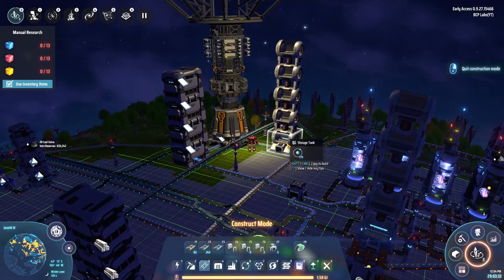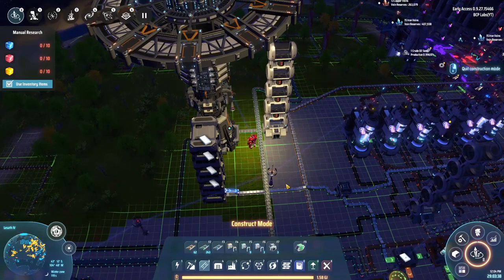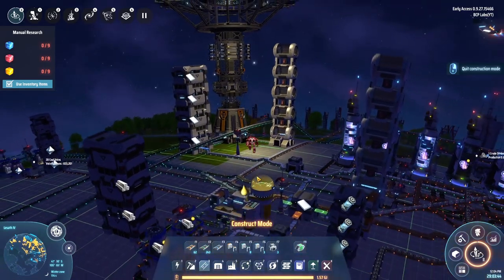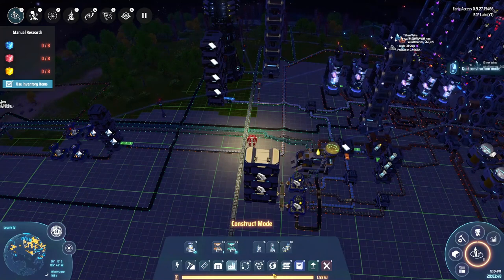Okay, this is pretty easy — I just set up a conveyor and a stack of tanks, so it'll hold 50,000 hydrogen, no problem. It's slowly funneling out. As long as it goes into the tanks faster than it fills up the machine, we're good.